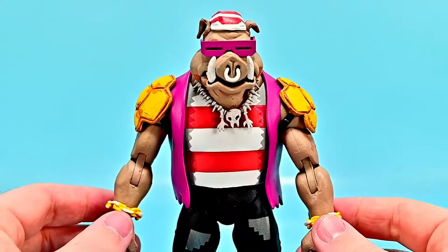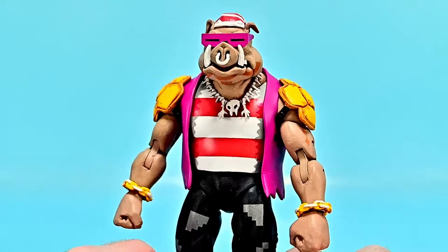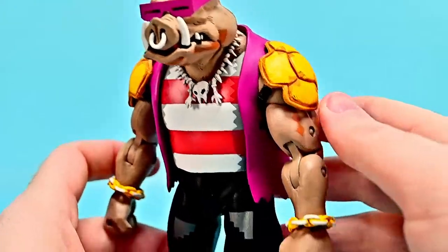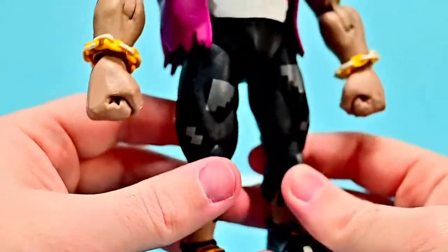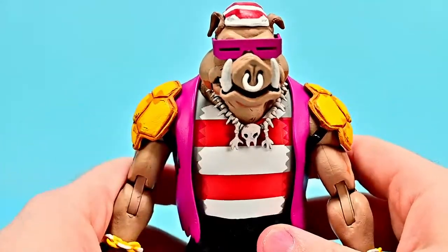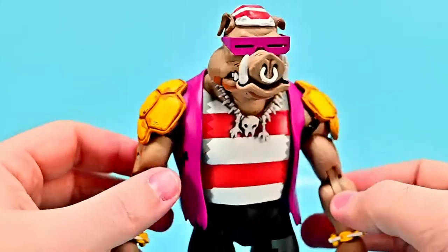Now we have Bebop from the two-pack - Pirate Bebop. Bebop and Rocksteady were exclusive to the Super NES version of the game and were the bosses of level six, Skull and Crossbones - a pirate-themed level, hence the pirate look. He has the base body of Bebop with the warthog design: the nose, tusks, ring, little glasses, pig ears, and brown body. He still has the necklace, some turtle shell armor on his arms, and chains on his wrists. The pirate costume includes black pirate shoes, cut-off style pants, a red and white striped shirt, and a pink Bebop-style vest with a skull cap. All with that cell-shading design.